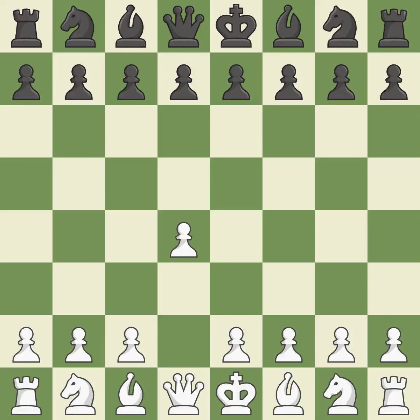Opening with the queen's pawn. The Indian game begins by controlling the important e4 square with the knight rather than a pawn. By taking control of the crucial d5 square and creating a space on which the knight can move to c3 without obstructing the c-pawn, the move c4 helps to create a strong center.